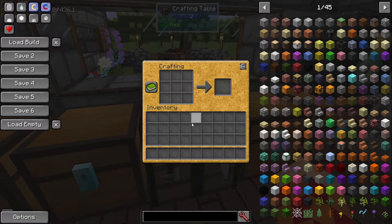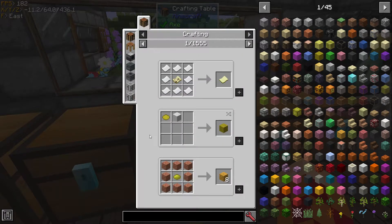In the crafting table you have this vanilla recipe book, and when you click on this book you will get a second window here to the left where you can search items that you can craft and stuff. But when I do this in modded, I get this — I don't want this.